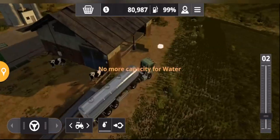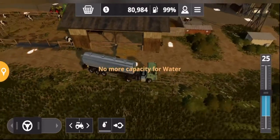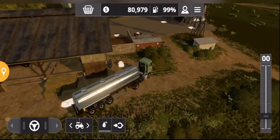We've run out of capacity for the water so there's still a little bit in the tanker. If you see this area here, this is where you'd need to come to fill your tanker up with the milk, which you can then sell.